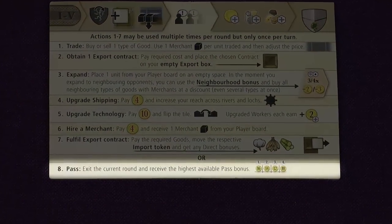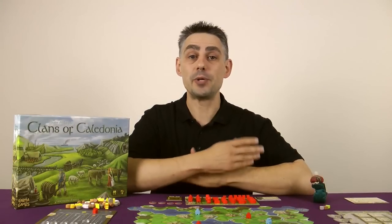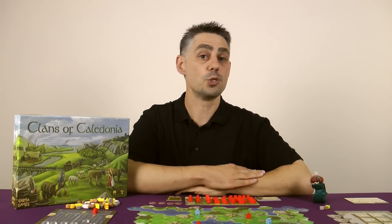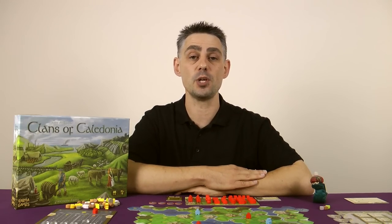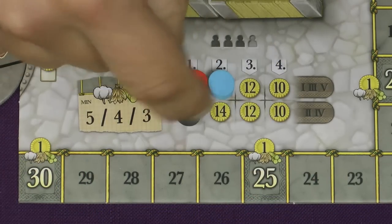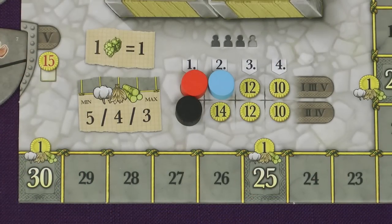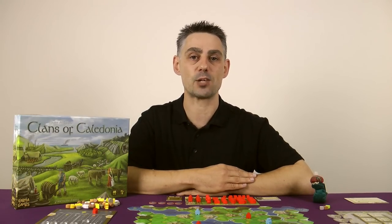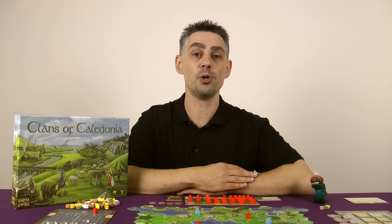Action 8: Pass. On your turn if you cannot or do not want to take any more actions then you must pass. Once you do this the action phase is over for you this round. When you pass you must move your turn order token to the leftmost available position on the track for the next round, and take the money indicated. So the earlier you pass the more money you'll get and the sooner you'll get to take your turns in the next round. This also means that turn order after round 1 may not be in a clockwise order.